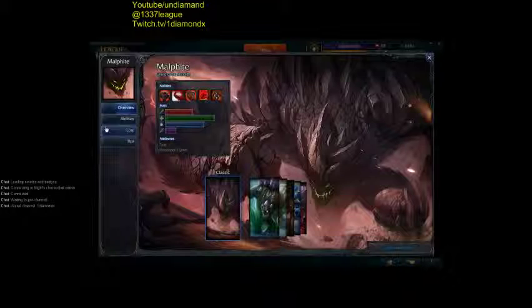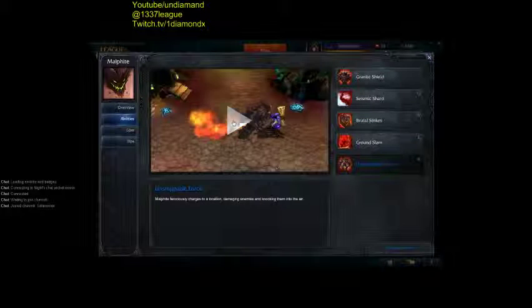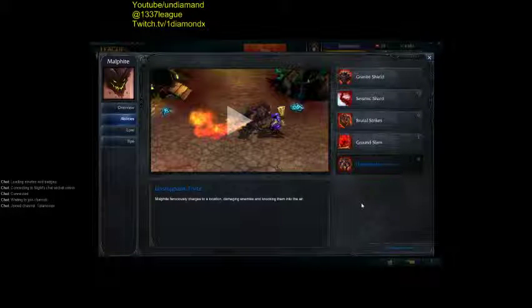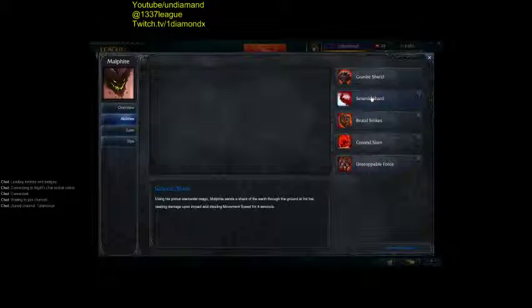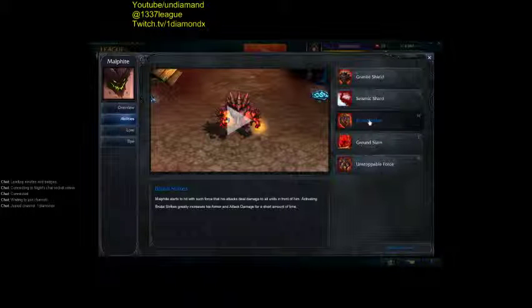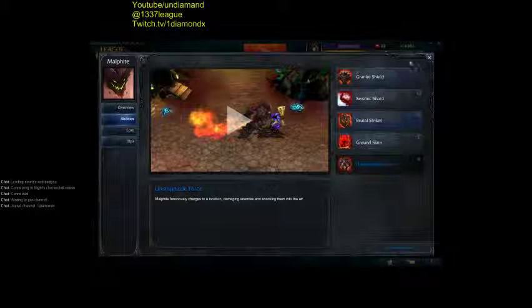Next champion — Malphite. Malphite is a rock. You build armor. The Q slows them down and does damage. Then you want to jump in with the ult — it's a combo jumping knock up. Then you do Brutal Strikes and Ground Slam. You want to max Q and Ground Slam, and Brutal Strikes is just a damage and auto attack boost. You can jungle with Malphite, top lane, or support, because his Q doesn't miss. So if you Q the enemy champion, it's going to hit. And once in mid game he can do the ult and they're in trouble.